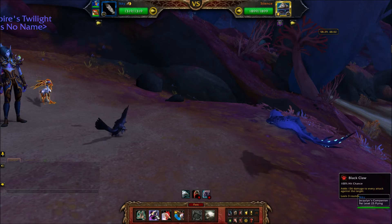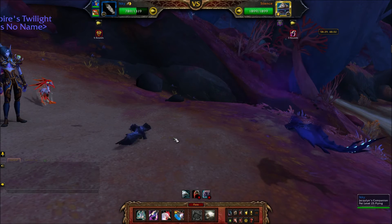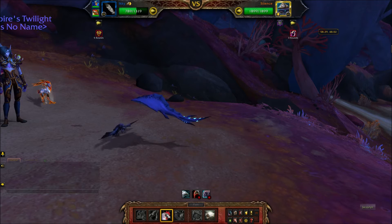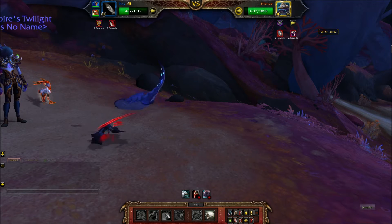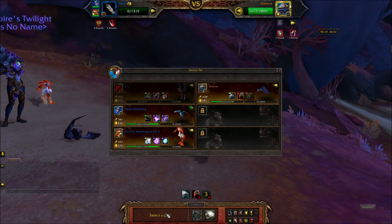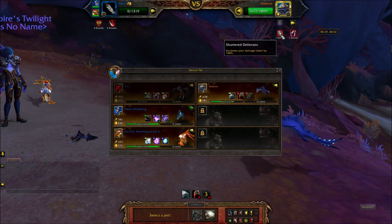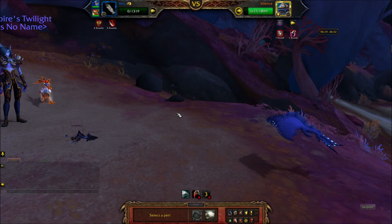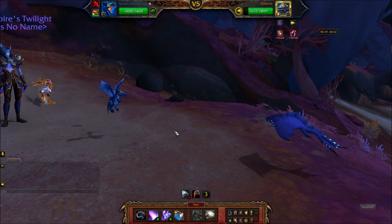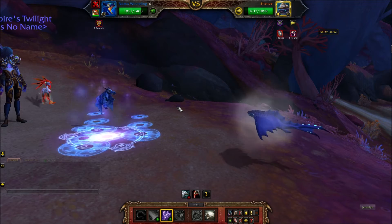We are going to start with Black Claw followed by Flock until Ikki dies. Now we are going to make sure that Ikki applied Shattered Defenses. If Shattered Defenses did not get off, just forfeit and start again. Then bring in your Nexus Whelpling and use Arcane Storm followed by Mana Surge.